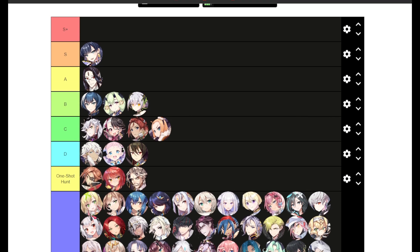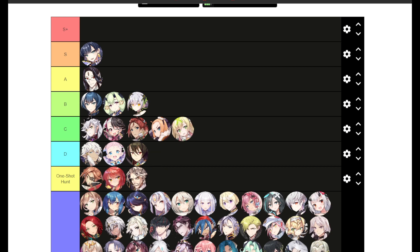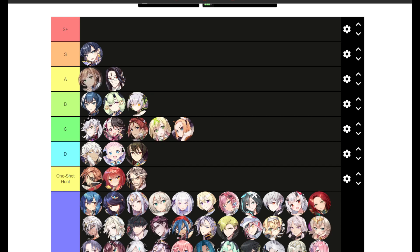Destina can be used in Banshee as a general purpose cleanser, but compared to other soul weavers she's not really that good because all she does is heal. C tier.